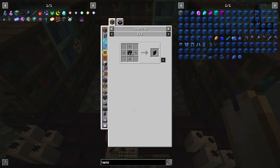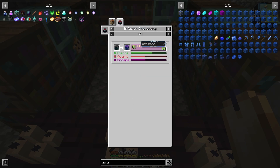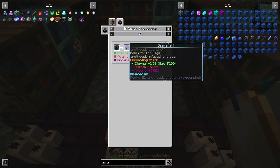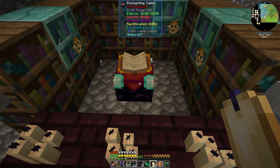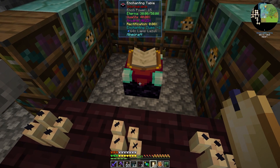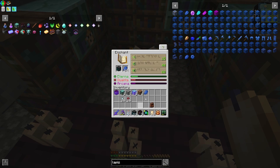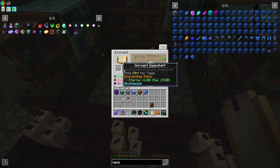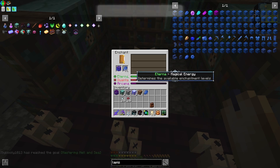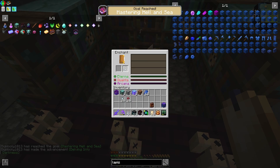Maybe you guys can help me in the comments, or maybe I'll figure it out. If we look at the uses for the dormant shelf, you'll see it needs three levels to go from a dormant deep shelf to a deep shelf. This requires at least 30 Eterna, at least 40 Quanta, and at least 40 Arcana. If we take it and stick it in here, that enchant should say infusion — I'm going to test one with you on camera. It works even though it doesn't say infusion.